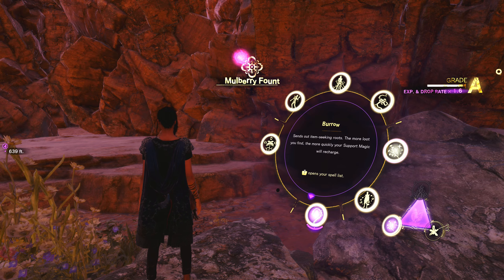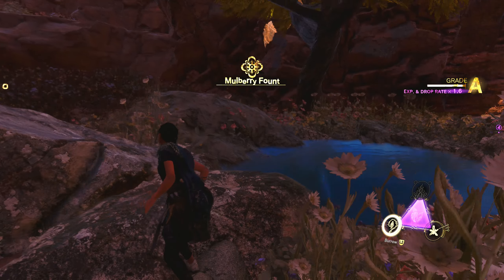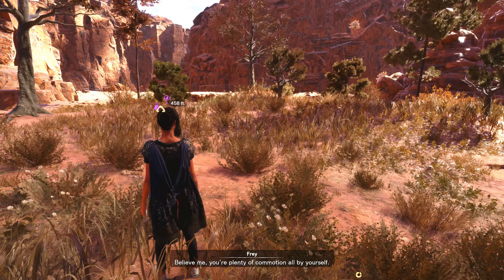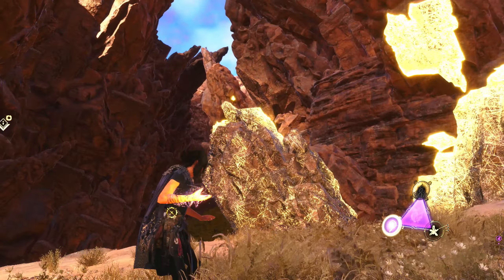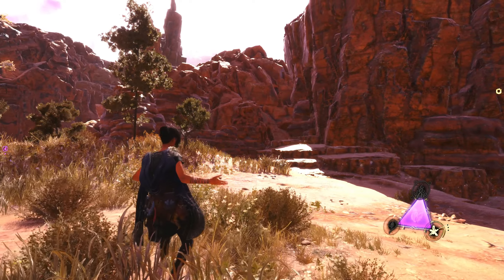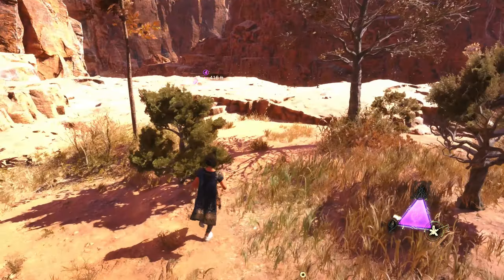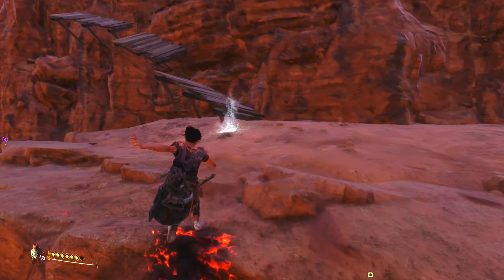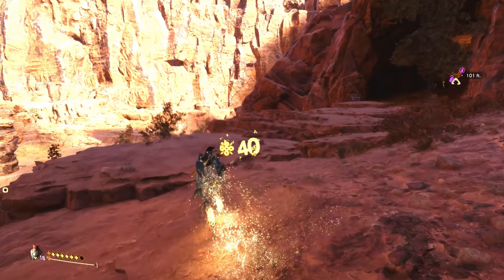Burrow sends out item-seeking roots - the more loot you find, the more quickly your support magic will recharge. We gotta test this out. All we have is the cave left. There's nothing here - so does this find things that aren't here? Oh wow, look at everything highlighted over here. He did nothing at all. We will attempt it again when it recharges. I think you can kind of premeditate that a little bit.